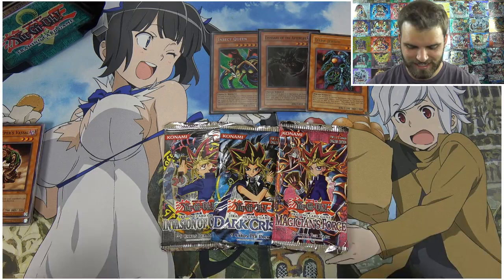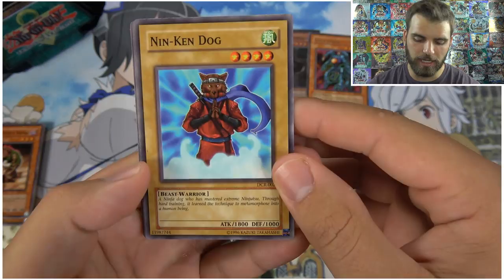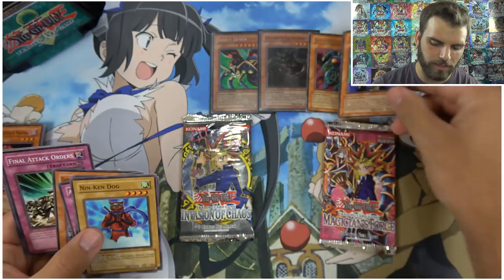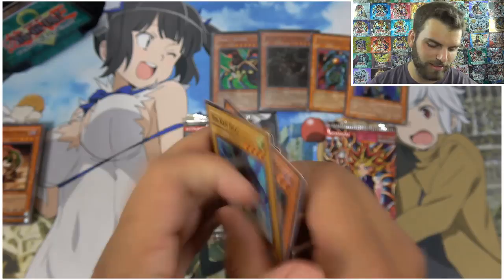Let's save Magician's Force and Invasion of Chaos for last. Come on — let's get two foils for an insane opening! Dark Crisis pack here we go: Nin-Ken Dog — a ninja dog who has mastered extreme ninjutsu — Dark Scorpion Minet the Thorn, Arsenal Robber, Gorg the Strong, Guardian Trice for those guardian cards. Final Attack Orders, Guardian Elma, Swords of Flashing Light, Trice, Guardian Grarl.